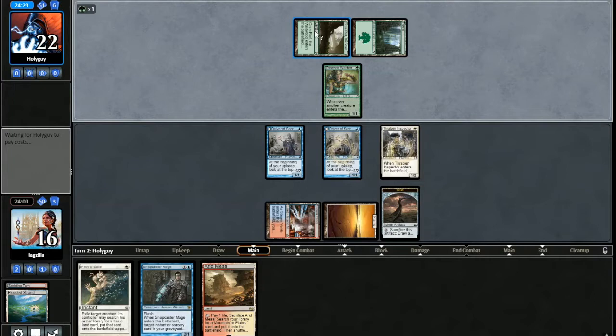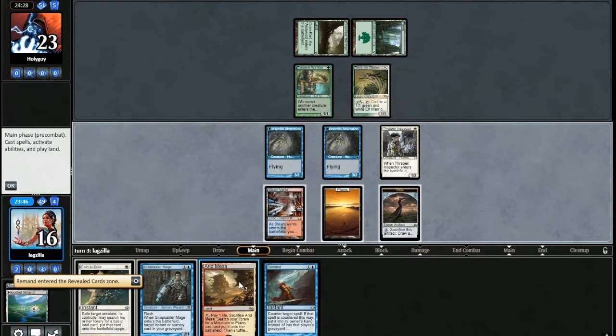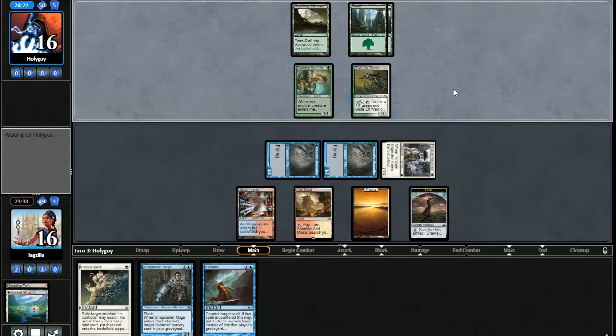I think I'd rather just flood the board and start attacking — very fast. Is this some sort of brew that I'm not aware of? Now we're in business. Let's go ahead and swing in there — our opponent is going to be on quite the clock. We have Path, we have Remand. They can activate Rishkar; I'm not really too worried about that. I think I'd rather just make sure I Remand an important 3-drop here. I'm sure they can gain some life as well.